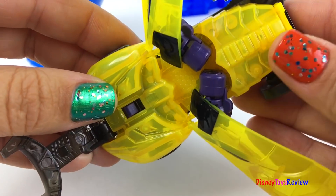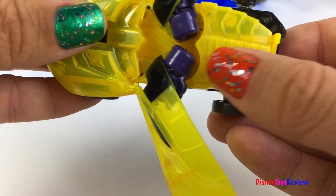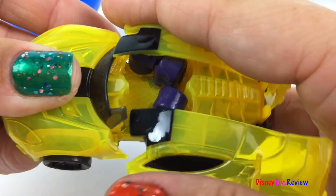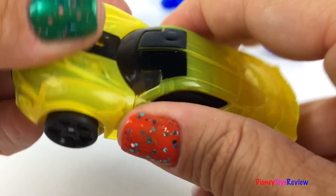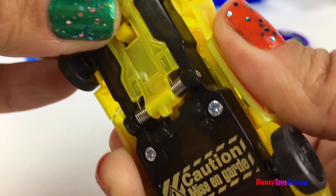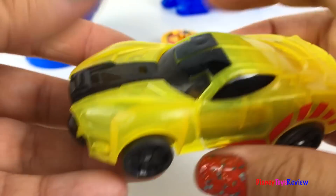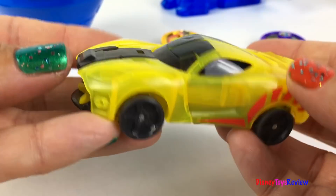This is the spark bug! It's got eyes and wings and even a thorax! It's easy to transform back into a car. Just like that, we're ready to go!